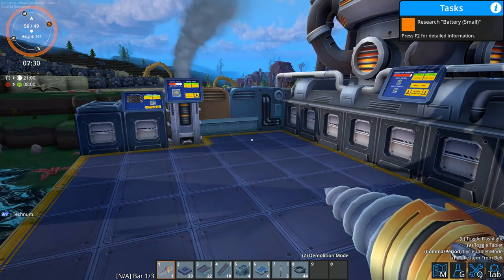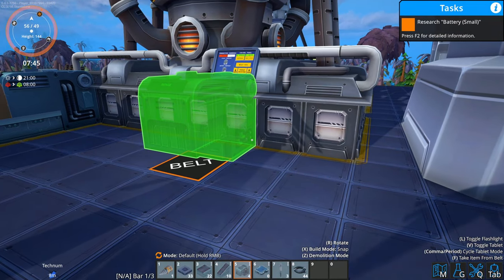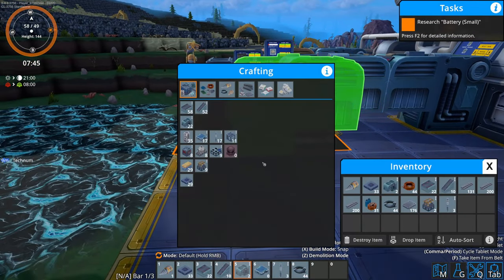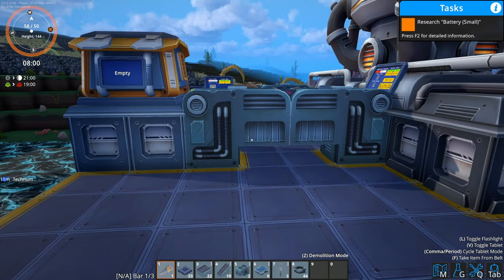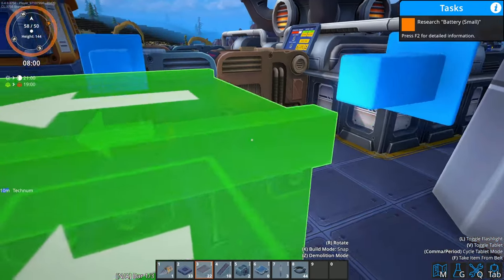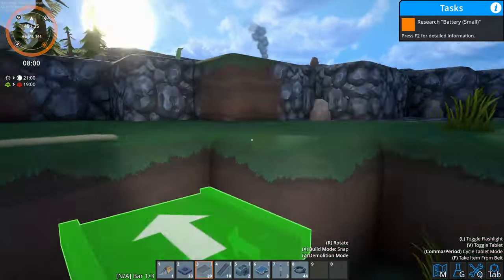Let's grab the storage - I need to access that. Let's put it here, then flip you around and put you there, then go into our inventory and grab you. I can just put you there. I need you to be output, then grab a couple of belts and put you there. There we go - the rods are going in.